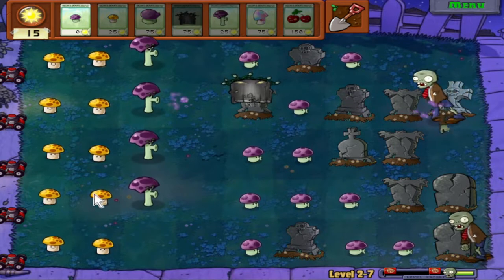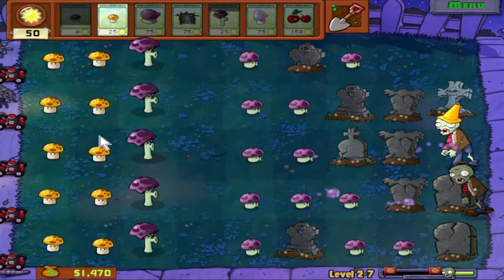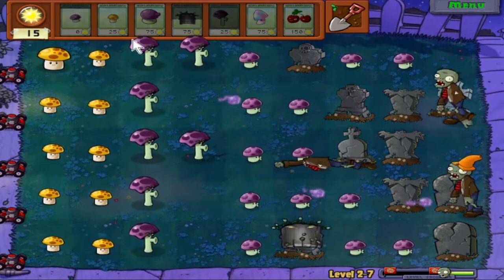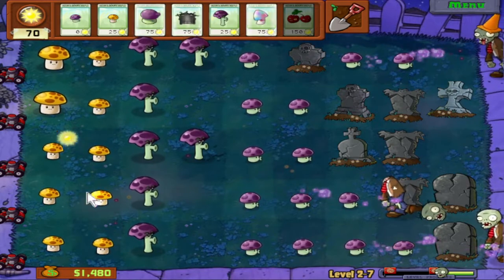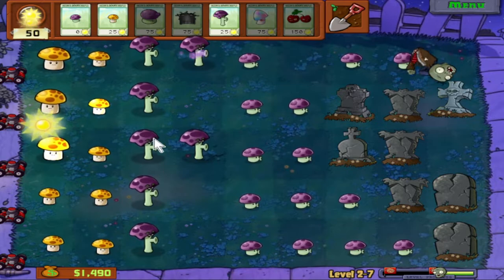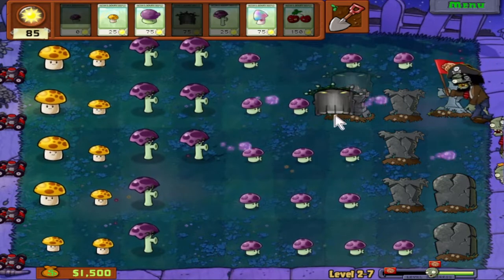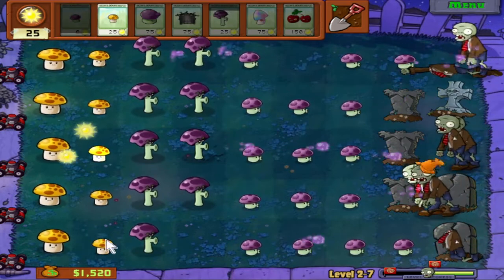Let's start making a dent in these graves, because I don't want to see zombies popping up this far back, especially when I have Scaredy Shrooms all the way back here. So far, so good — no real shocking surprises yet. I should try to keep close to 75 sun on hand at any time so that if a football zombie comes, I can quickly plant either a Cherry Bomb or a Hypno Shroom. Generally, if a level introduces a new zombie, there will only be one huge wave as a rule of thumb. And if it's the level right after, it'll have at least two waves.